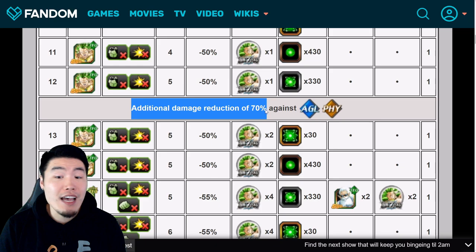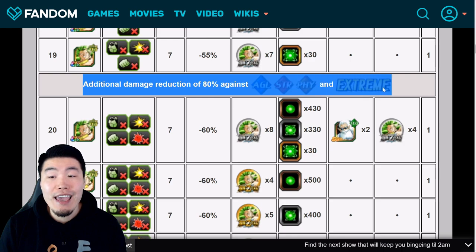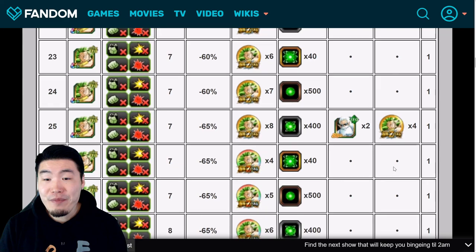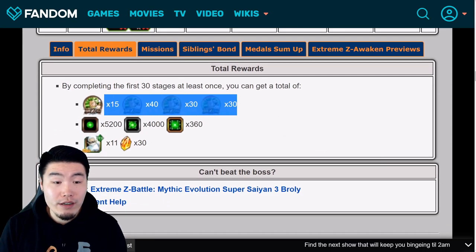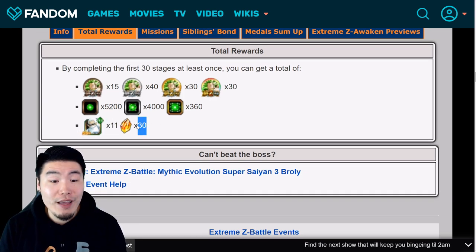After level 12, he gets additional damage reduction of 70% against AGL and PHY types. After level 19, he gets additional damage reduction of 80% against AGL, STR, PHY, and all Extreme types. At that point, only Super INT and Super Tech types will be doing any decent damage to him, so try to bring as many of those units as you can, especially Super INT. From there you get more Medals, Orbs, Kais, and Stones for clearing the stages. Once you clear stages 1 to 30, you get all the Medals needed to fully Extreme Z Awaken Super Saiyan 3 Broly, a bunch of Orbs — 5,200 small, 4,000 medium, and 360 large, enough to fully rainbow a tech unit — plus 11 tech Grand Kais and 30 Dragonstones.